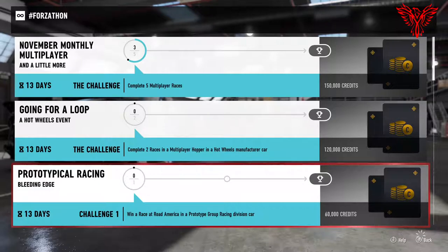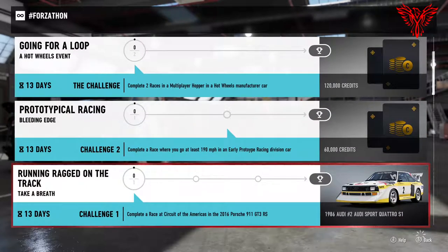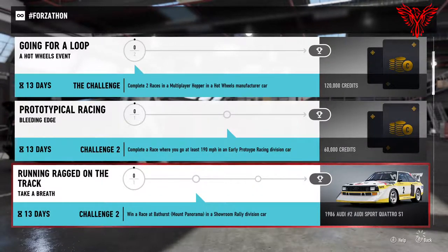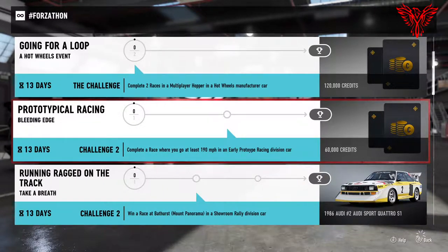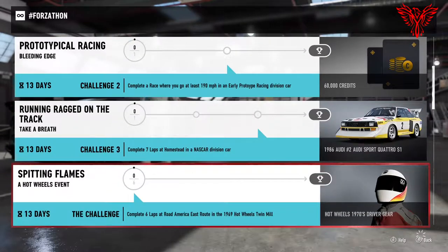We've got 'Going for a Loop' — a Hot Wheels event to complete two races in a multiplayer hopper in a Hot Wheels manufactured car. 'Prototypical Racing' — win a race at Road America in a prototype group racing division car. Then complete a race going at least 190 miles an hour in an early prototype racing division car. And 'Running Ragged on the Track' — complete a race at Circuit of the Americas in the 2016 Porsche 911.